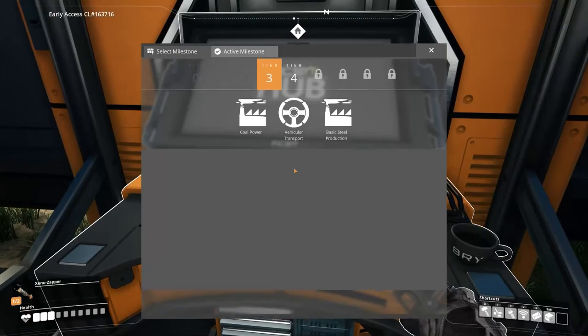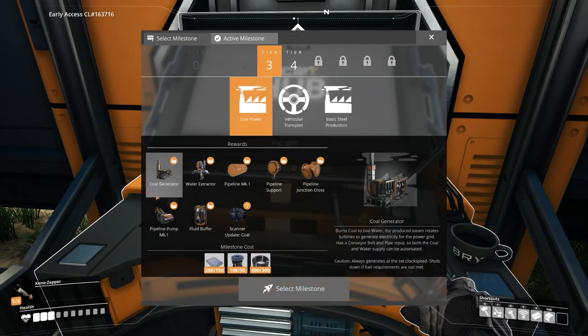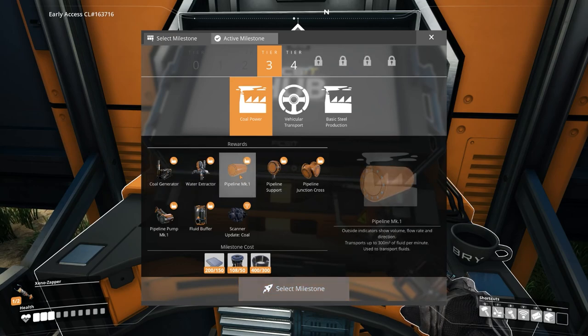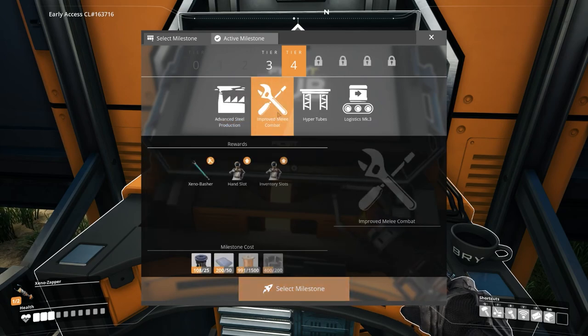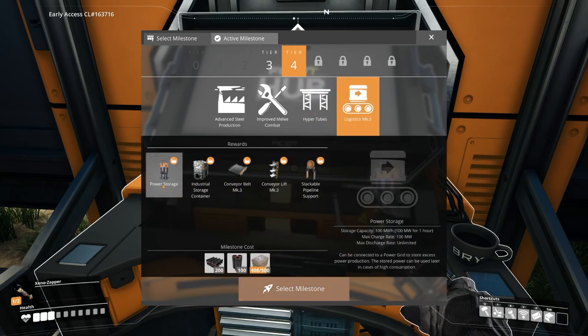It has unlocked Tier 3 and Tier 4. Oh, that's going to solve things. That's going to have to be a next thing — I think with coal, as long as we can find it and mine it, I don't got to refill anything. There's too much to be able to do. What's in Tier 4? Mark 2 Miner. Better slots. Hyper tubes. And new logistics.